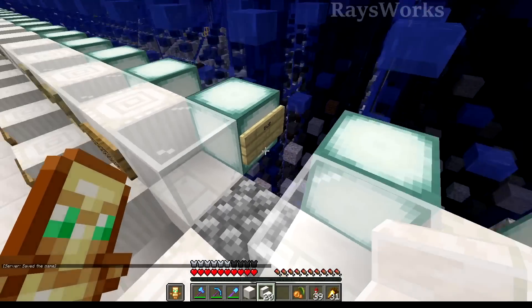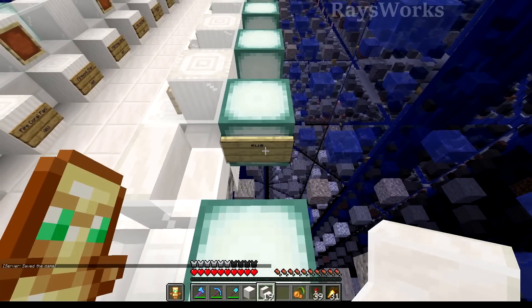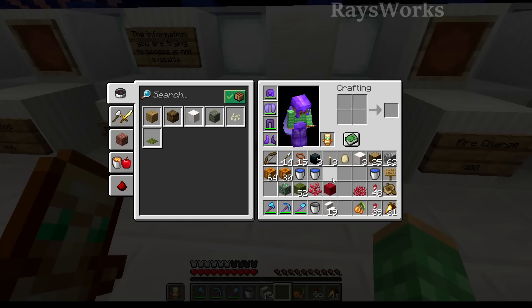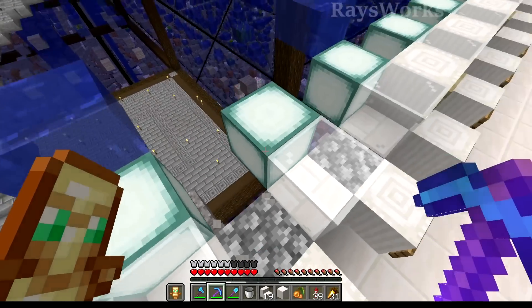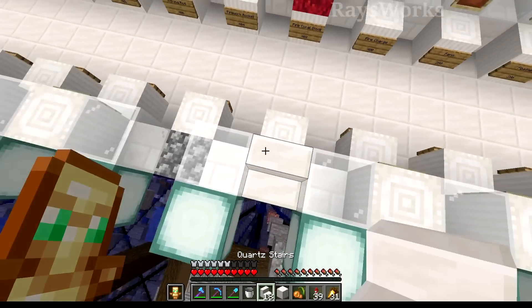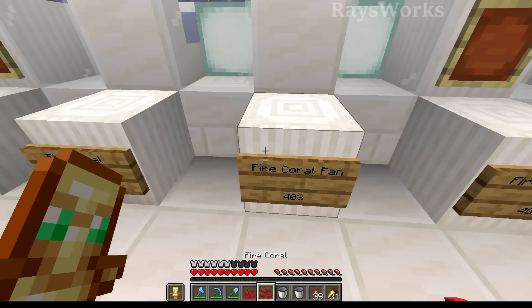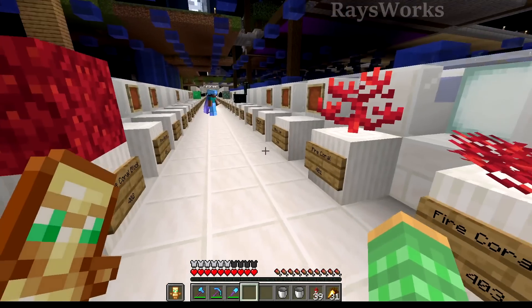We have some corals that we need to put in. I want to keep them alive, so we're going to try water logging the display back here, and then hopefully we should be able to put them in without them dying. That's the coral block. Let's do the same thing for the others - put in some stairs so we can have water near them. Coral goes there and fan goes there. Awesome, they haven't died yet.